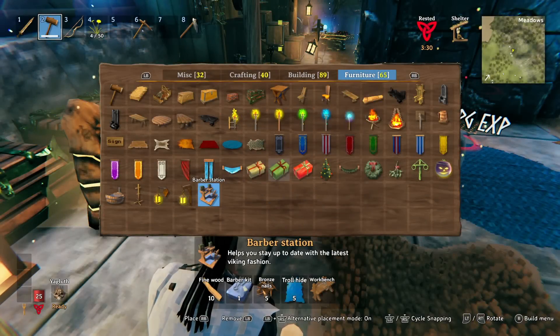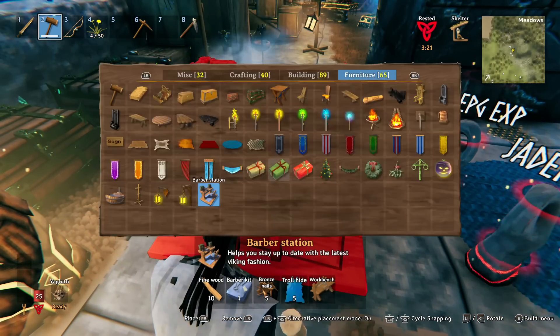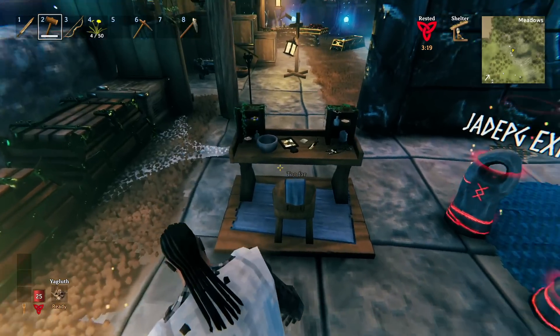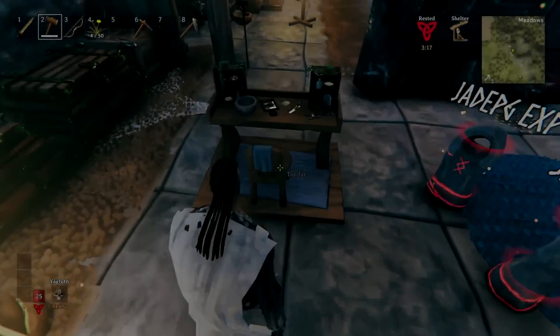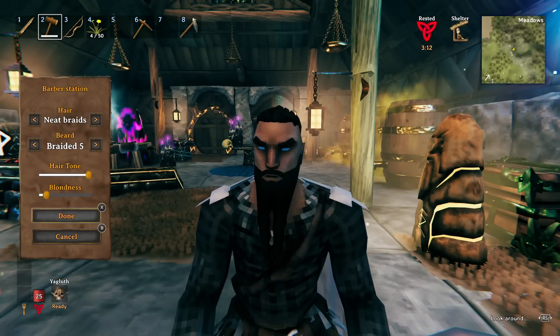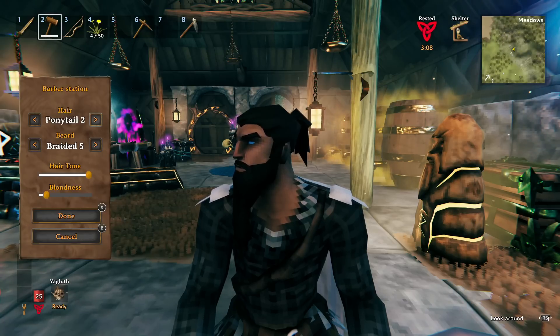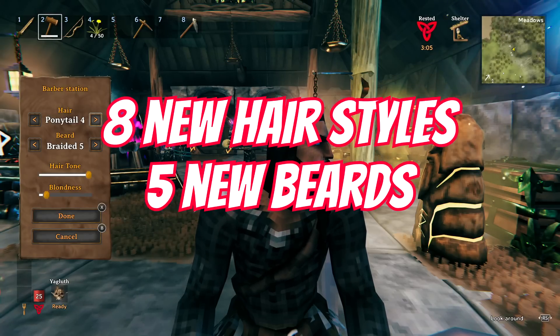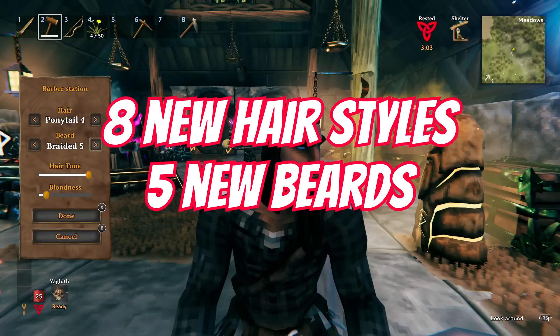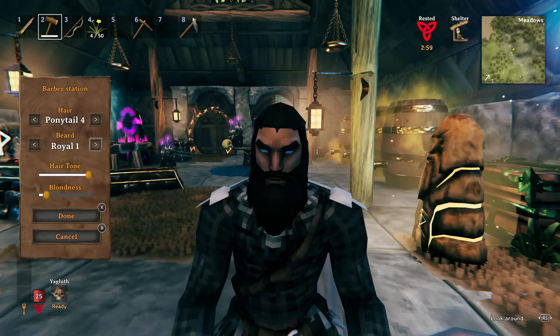There's now a barber station in the game and you'll be able to go ahead and customize your Viking whenever you want. Although you will have to find the brand new trader first, as you need something called the barber's kit to craft it. I'm hoping they do find other ways to give us a chance to find traders, because there's a chance you could go through a playthrough and not come across Hilda — meaning you won't be able to customize your Viking at all. There's a nice little selection of brand new styles as well.